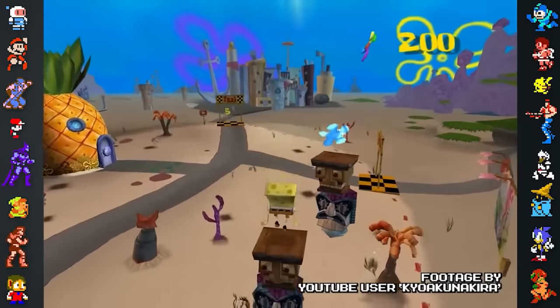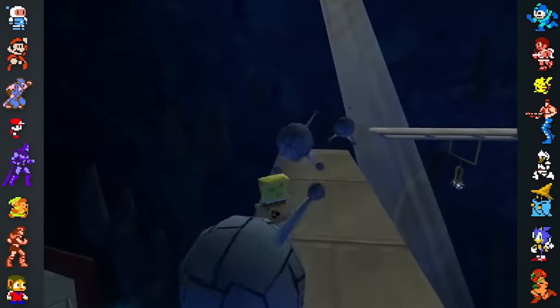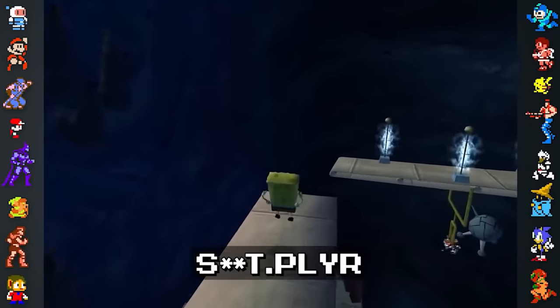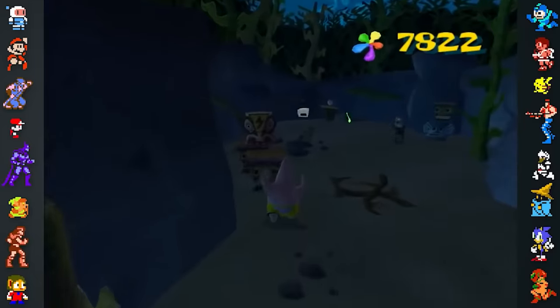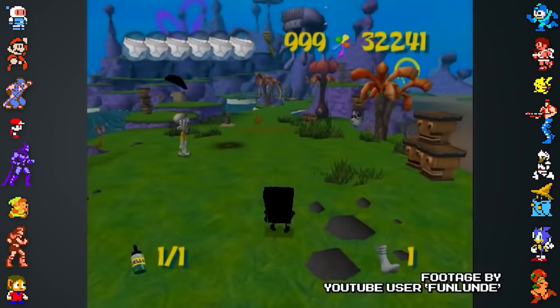Did you know? SpongeBob SquarePants Battle for Bikini Bottom has some unsavory words in its data. There's an unused file that would put SpongeBob into a level early in development named "shit.plyr." The file doesn't tell the game where SpongeBob's textures are, so it loads SpongeBob as a blank, black object.